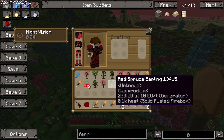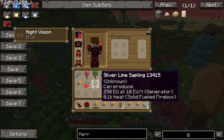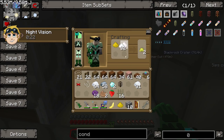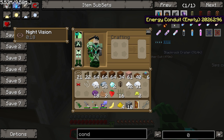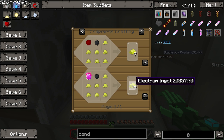I've got a red spruce sapling - is that a default one? I think it might just be a default one. I'm going to start combining the gold and silver dust into electrum blend. Electrum blend combines with charcoal and aluminum stone to make electrum ingots, so I'll make as much of this blend as possible.